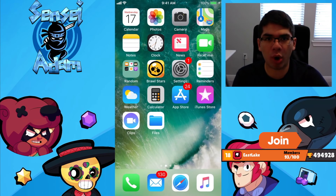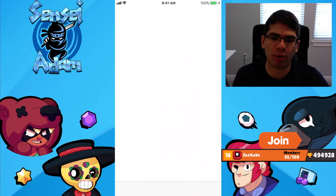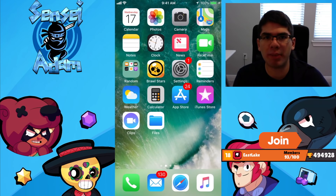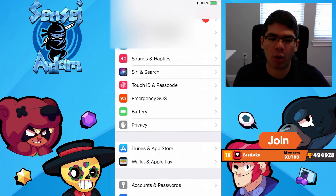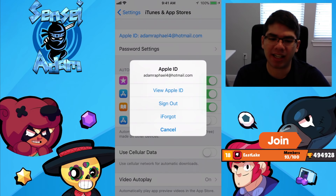Since you have Brawl Stars, right now you're probably in the Canadian iTunes App Store. What you want to do is switch back to your country. To do that, go on Settings and then find iTunes and App Store. Then right here you want to click on your Apple ID and then click View Apple ID.